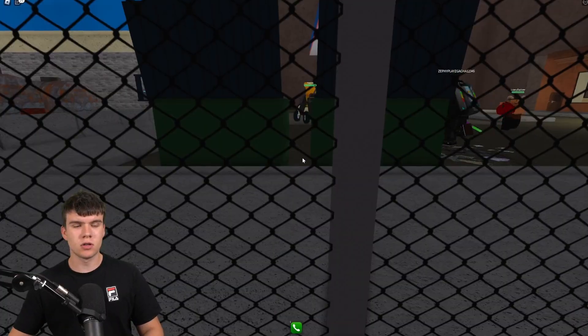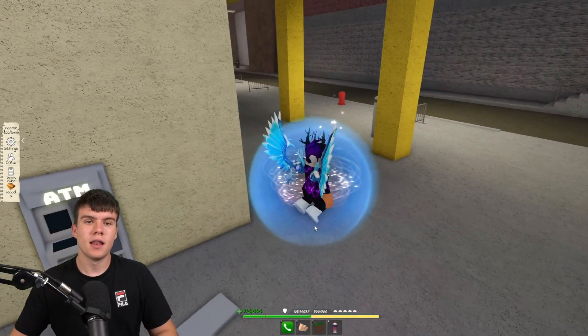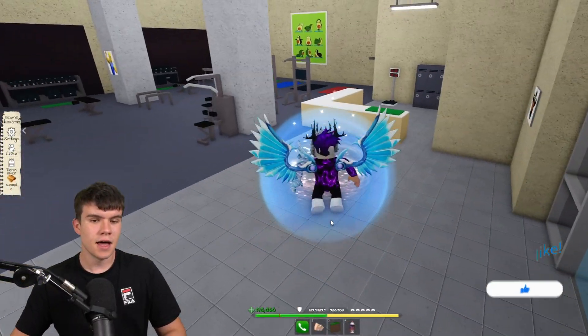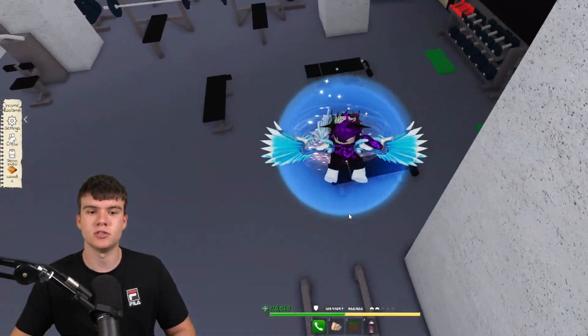In today's video, I'm going to be showing you guys how to get a free UGC limited inside of Clover City. Here we are in Clover City. I'm going to be showing you guys how to get a brand new free limited UGC item — that's this cape that I'm about to show you guys today. I'm also going to be showing you guys how to get the codes for this cape, because it's a bit different than some other UGC items.